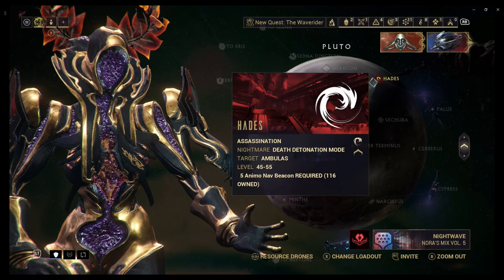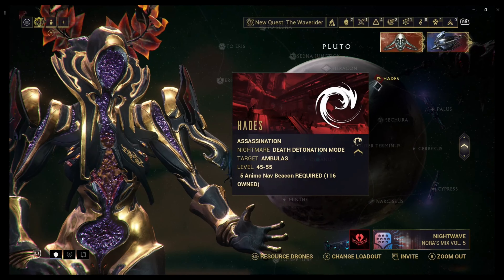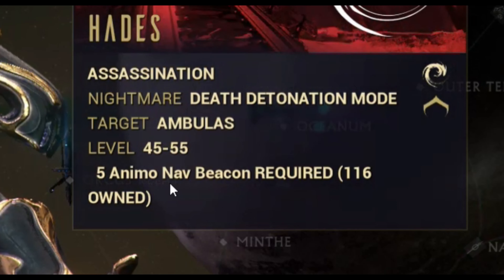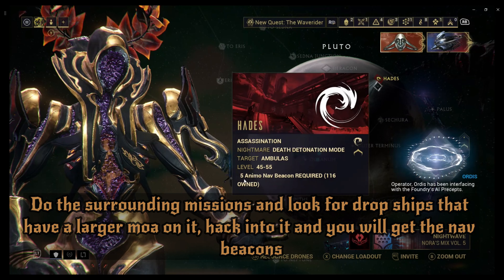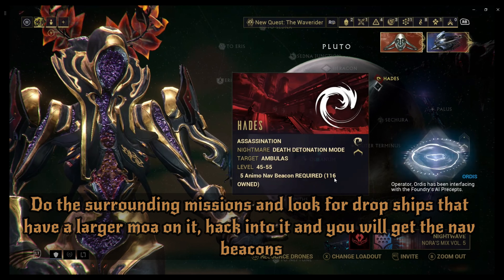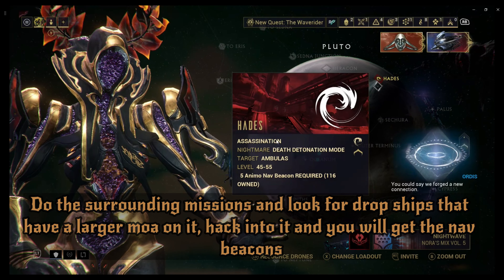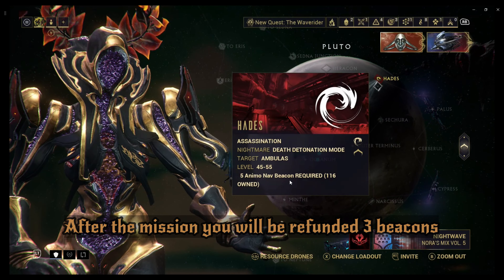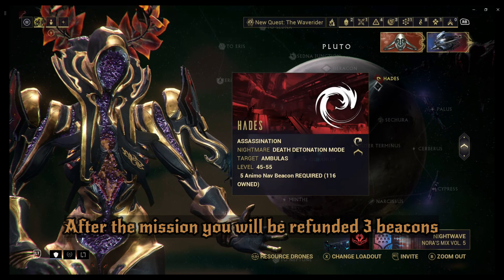This one is called Ambulas, and you will eventually need to defeat this one. In order to do so, you will need Ambulas Nav Beacons - five of them are required, and I have one hundred and sixty. You just need five to at least do it once. Let's get on in there.